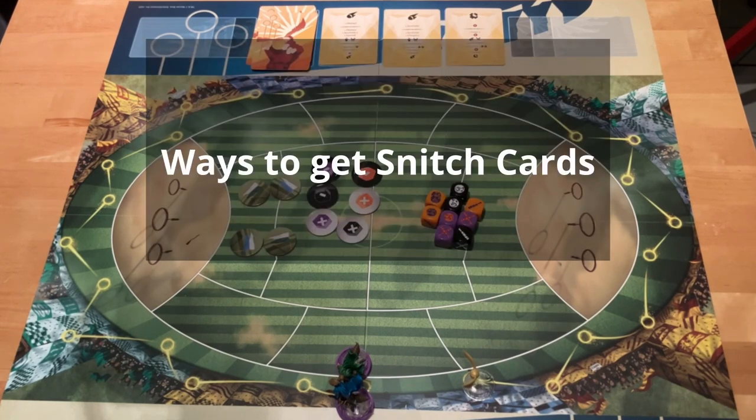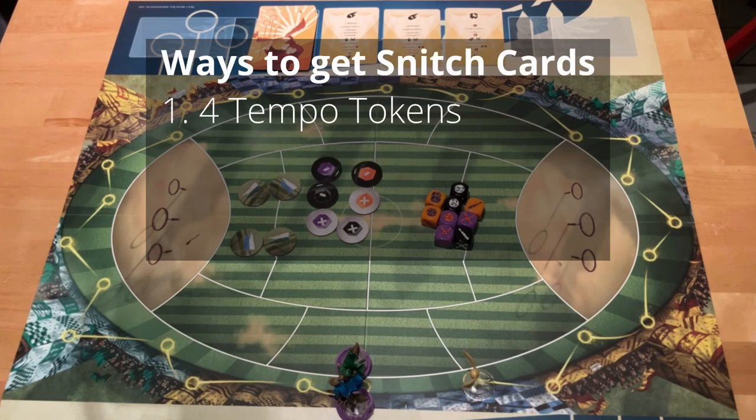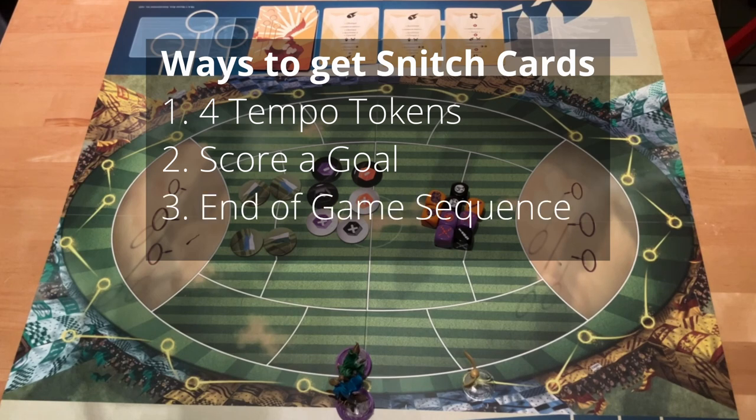There are three ways to get Snitch cards. One is via Tempo tokens — when you get your fourth Tempo token, you have to immediately spend all four tokens to get one Snitch card. You also get a Snitch card when you score a goal. And both coaches get one Snitch card at the end of each game sequence.